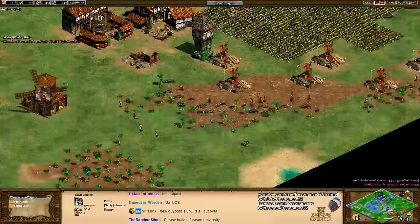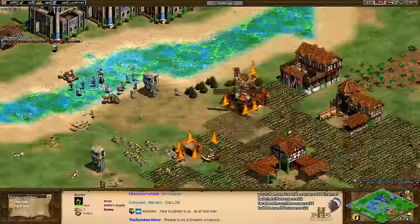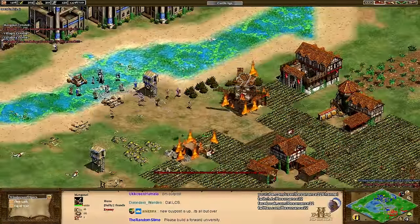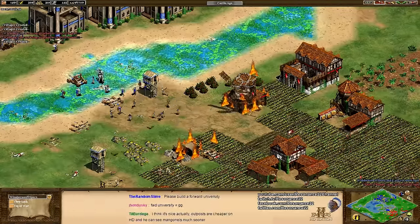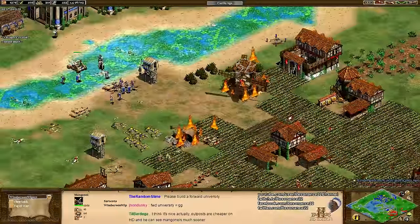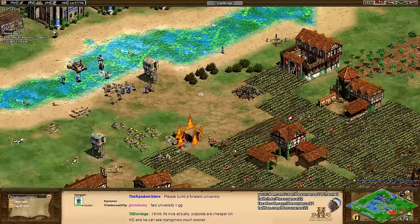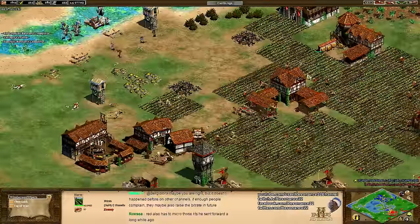Right now there are three forward monasteries from Windscreen Wipers. He's got the market as well, so he's just able to pour gold into this. Red is doing a really good job holding the line, and if he has an extra town center, he might be able to claw his way back in — but it's just going to take some excellent micro. Blue showing us that outposts are the secret to success. Drop some forward outposts for vision and map control. He even has Sanctity for the Monks, which is really great here against all these ranged units.